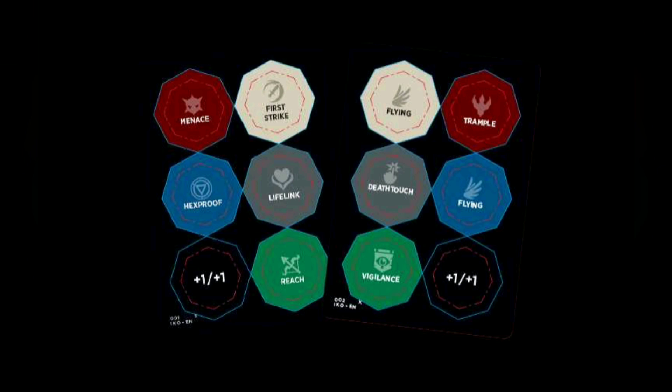One idea that came up pretty fast was keywords. What if there were keywords that we could give to creatures? This would allow you to actually permanently grant creatures an ability, which is something we don't normally do — unless you count riding the Dilu Horse or something like that. It's a tenet of Magic design. But since we had an easy way to get permanent physical counters, we thought, hey, let's give this thing a try. And we started playing it, and it was a blast. It worked really, really well.